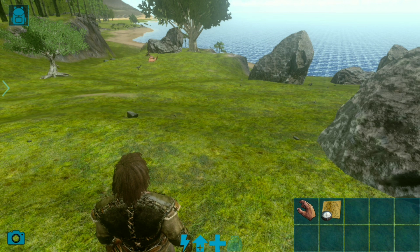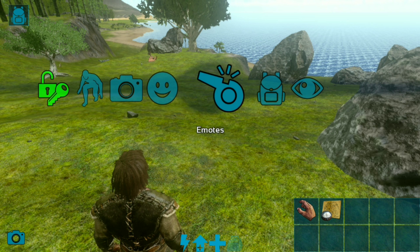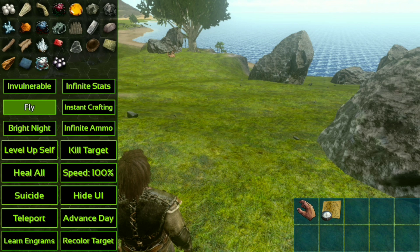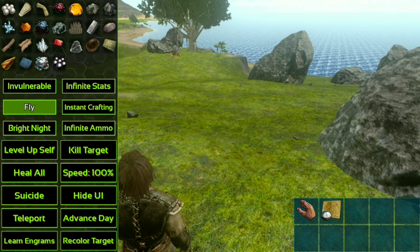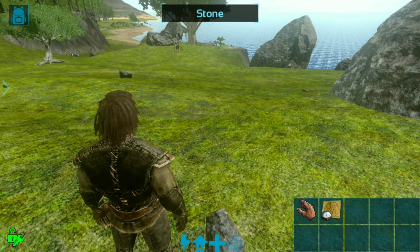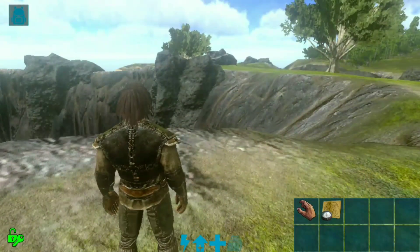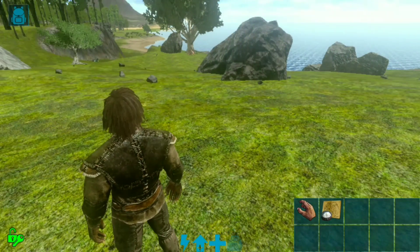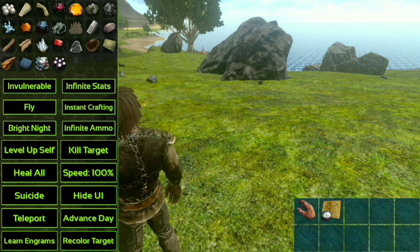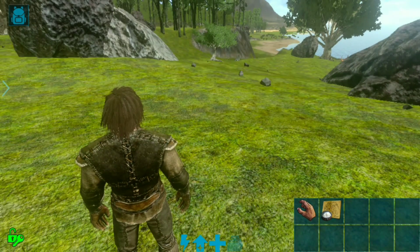There is an option called God Console. When you scroll down, one option available is Fly. If you untick it, flying is off and you will not be able to fly in the game. You can get this flying option in the God Console mode — that's how you fly in your game.